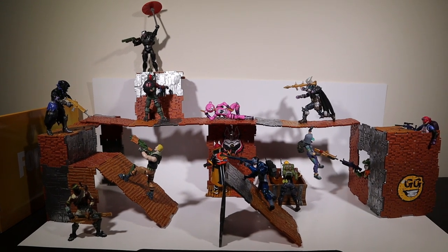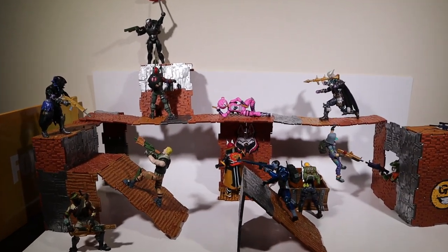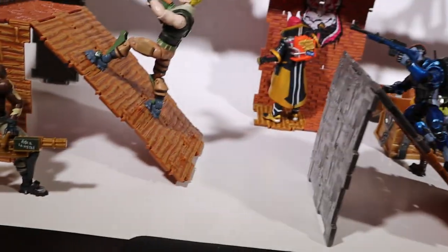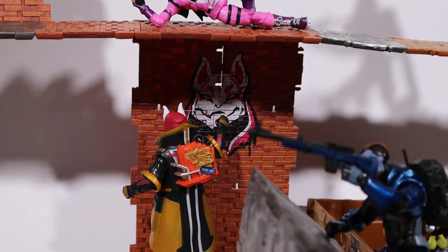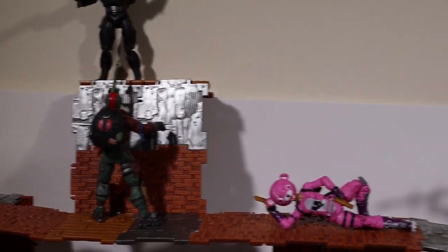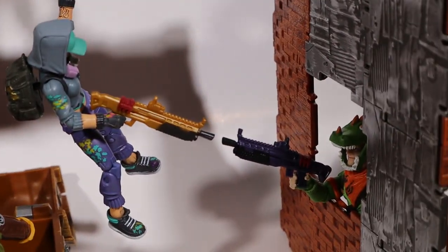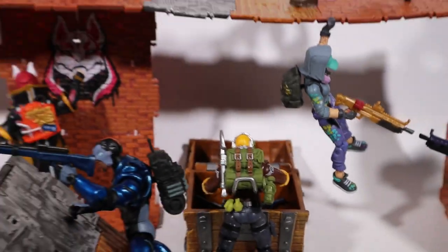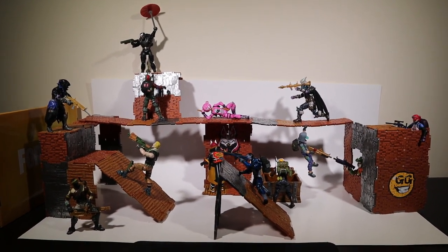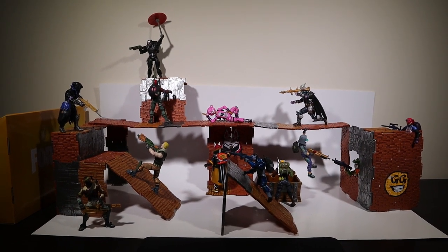I wanted to give you guys a full scale look at what you can do with all these materials and figures. It's a big old end game fight - Carbide trying to quick scope, Jonesy and Raven going at it, Bandolier laying on the minigun, Drift spray painting himself, Cuddle Team Leader flipping, Omega landing on somebody, Ragnarok shooting launchers, Bright Bomber going for peak scopes, Rex going for edits, Technique jumping over him in a shotgun battle, and Raptor looting chests. Well that's it - thanks for watching. It's going to take me about a fortnight to upload, but I hope you enjoyed it. I'll see you guys in the next one.